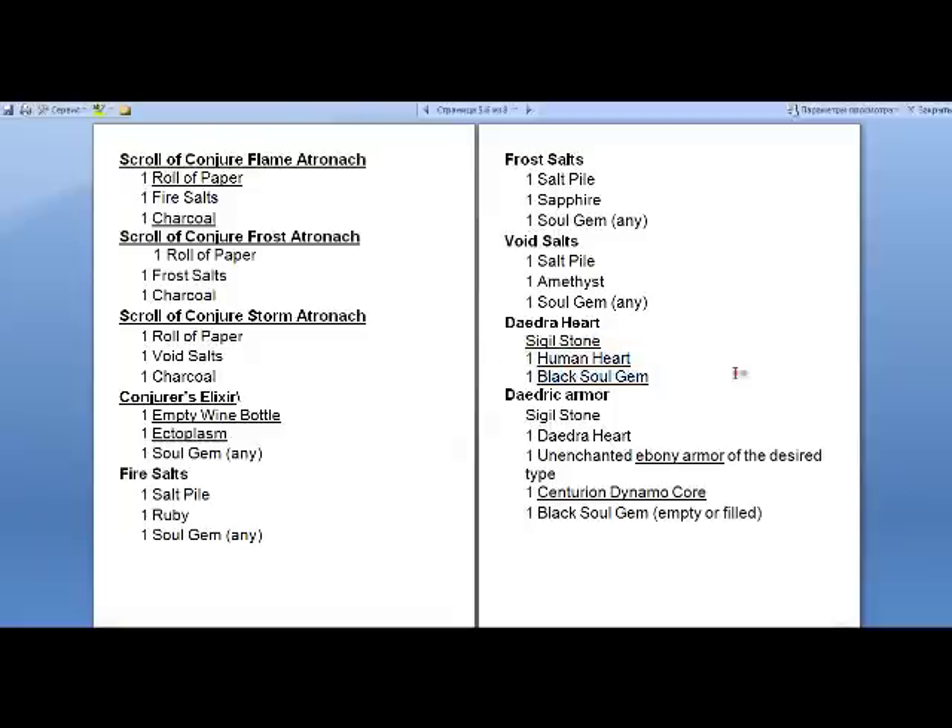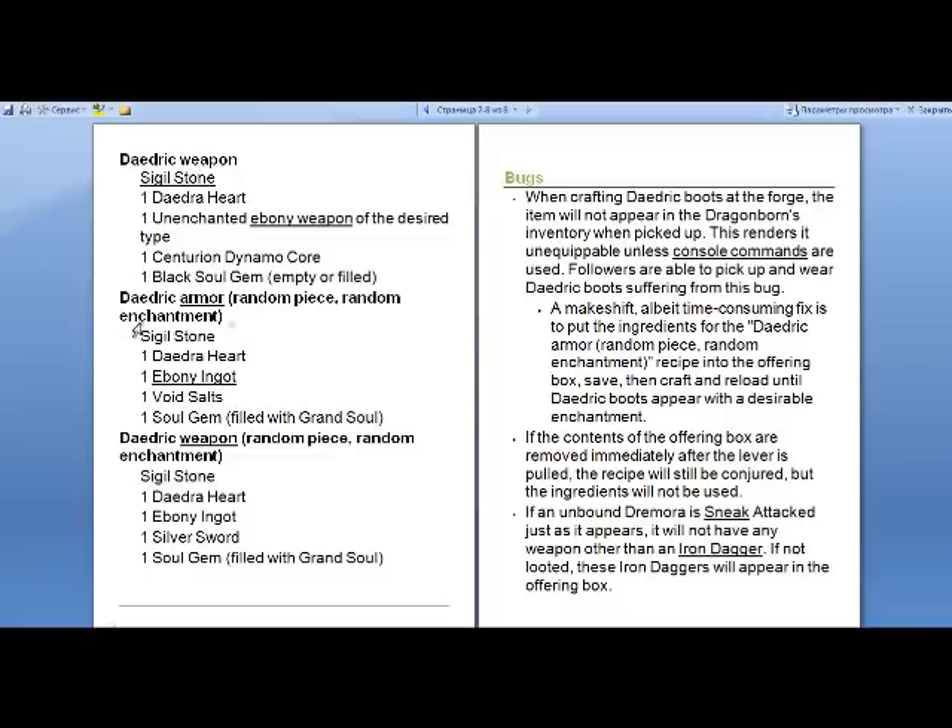For a daedric heart you need a sigil stone, a human heart, and a black soul gem. For daedric armor, it works with ebony armor — so you need an unenchanted ebony armor of any type, and the same type will come out as daedric armor. You put it together with the sigil stone, daedric heart, centurion dynamo core, and a black soul gem, empty or filled.